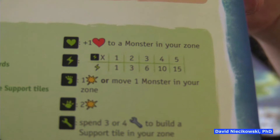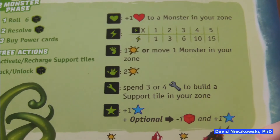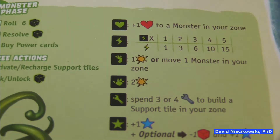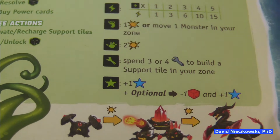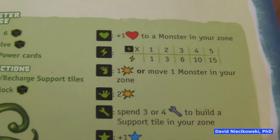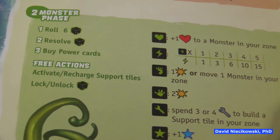There's a new energy rule: one energy die gets you one energy, but two dice gets three energy, three dice gets six, four gets ten, and five gets fifteen. If you roll six energy dice, you get sixteen. There's also a footprint face — use it to do one damage or move one monster in your zone. You use fame to either improve your fame track or remove a boss die. There are also two attack symbols worth two damage. Free actions include activating and recharging support ships, and locking or unlocking banked dice.